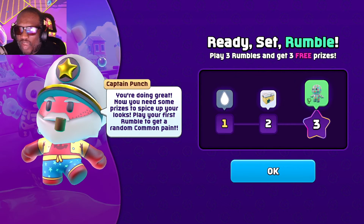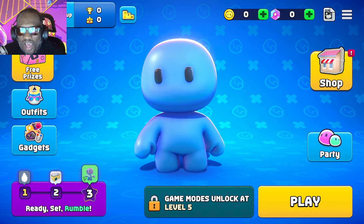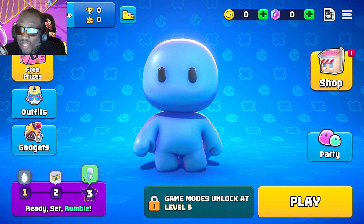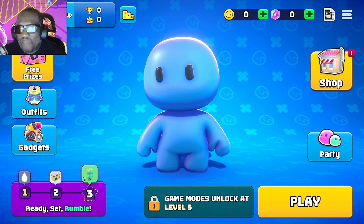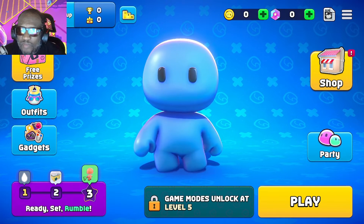Captain Punch — ready, set, rumble. And there it is. We have got Rumble Club installed on our PC, available through Steam. So let's show you the Android version and then the iOS version so that we can play with everybody in our community.